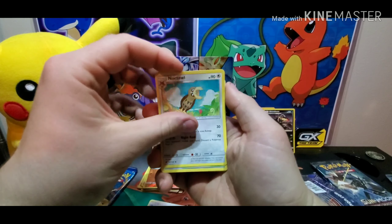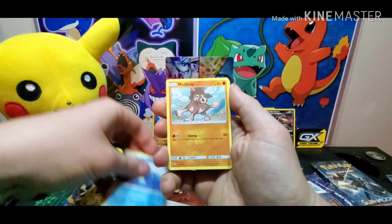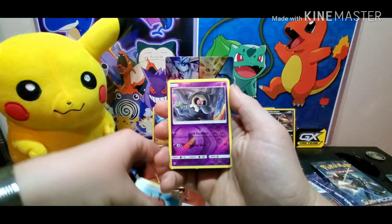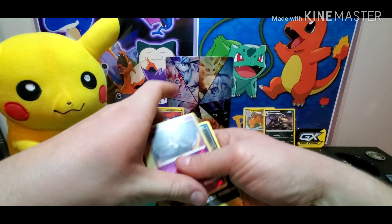Salamence Burning Shadows: Rydon, Narowhal, Mount Lanakila, Venipede, Horsea, Mudbrae, Ladyba, Hoothoot, reverse Dustox, and Alolan Raticate. So nothing again for Salamence.